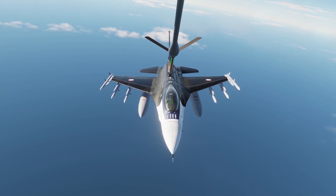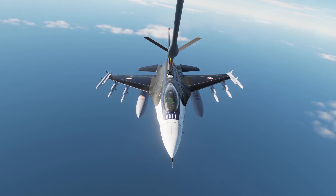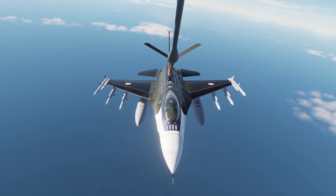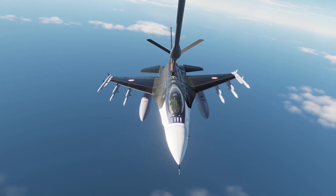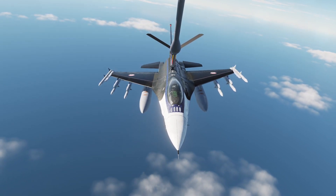Hello, this is SoloTunis. In this video I'm going to show you how to make an air refueling using the DCS F-16 Viper. Since this jet has a low fuel capacity, even with three drop tanks, you'll find yourself in need to make this task in order to continue your mission. Let's get started.